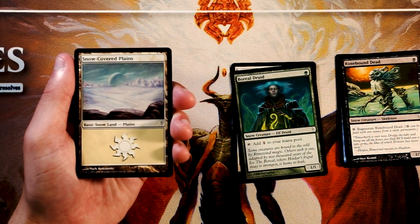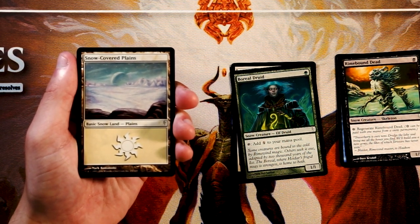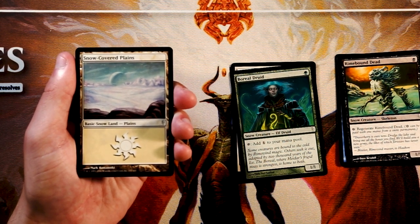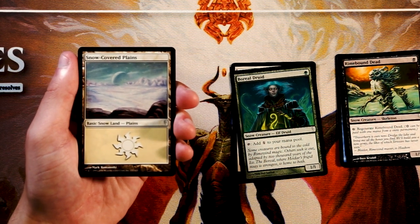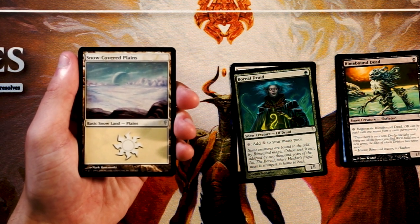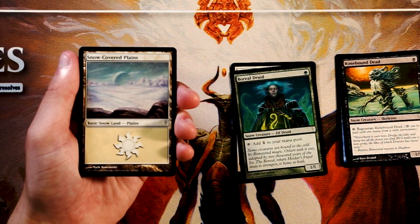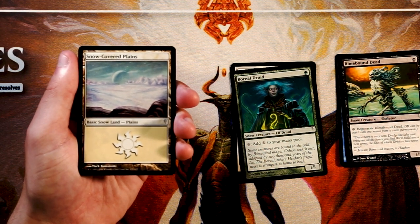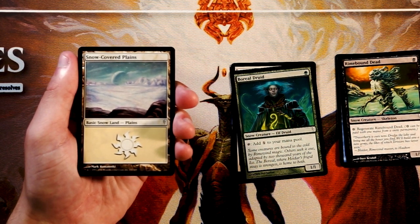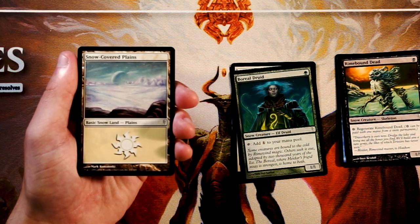Snow-covered Plains. The snowlands are basic lands technically, but you do have to have snowlands to play certain things — we're seeing abilities where you have to pay snow mana, and you can't pay that with just an average plains. It's really useful to pick these up because you may really need them. They're not first-pickable, but you will actually have to draft these if you're drafting this set. You can't just add basic snow-covered plains in at the end like you would normal basics. This also comes up in Modern Horizons.